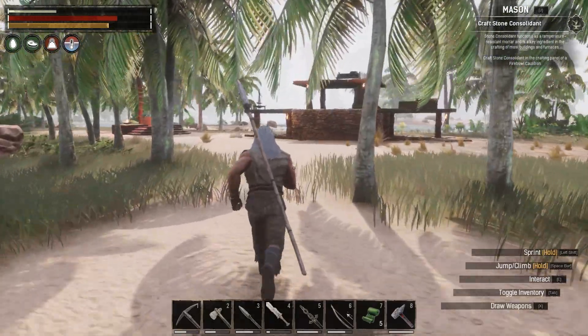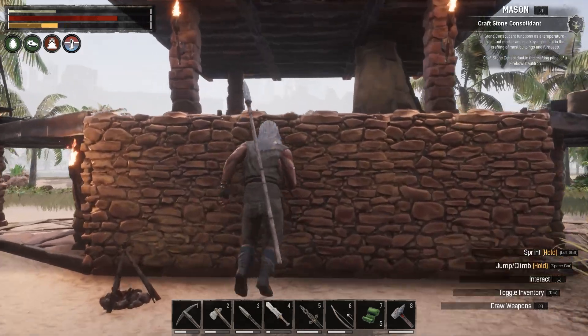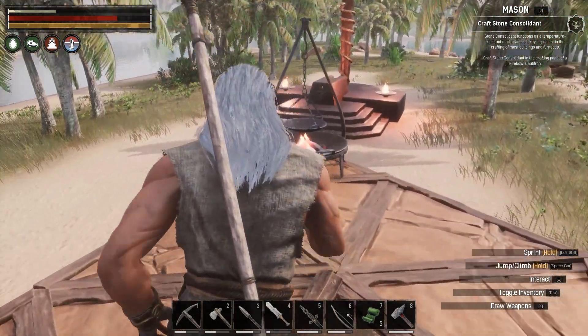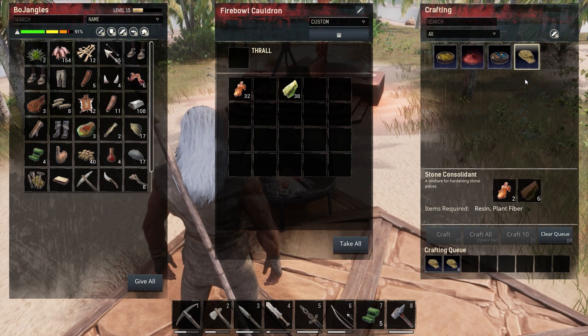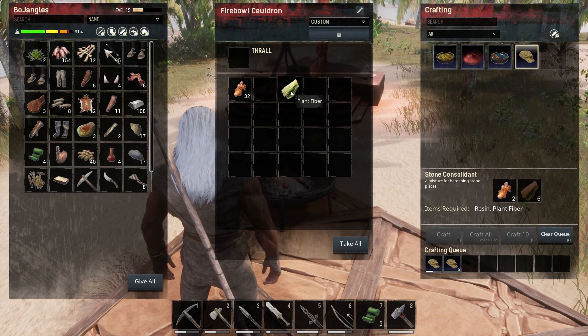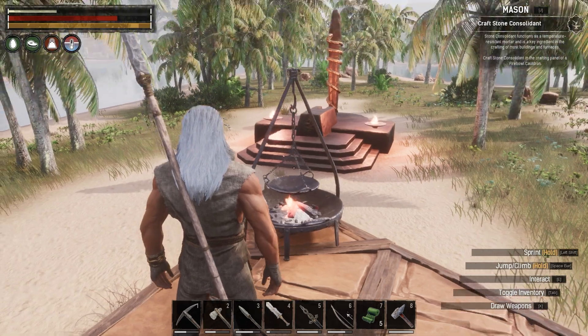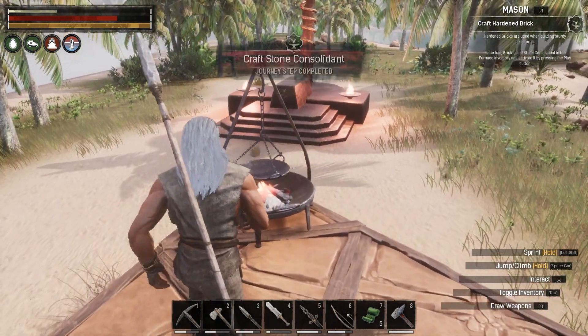Now I want to go ahead and extend this base out at some point - we're just running out of room. This might have been a really bad design. Can we craft those up? Perfect - we got all the consolidated stone coming up. You just need resin and plant fiber and we are making some consolidated stone.